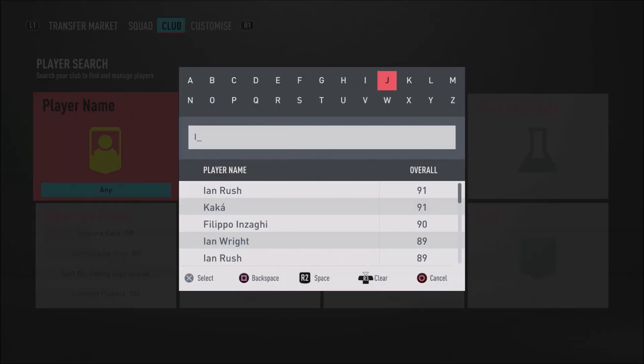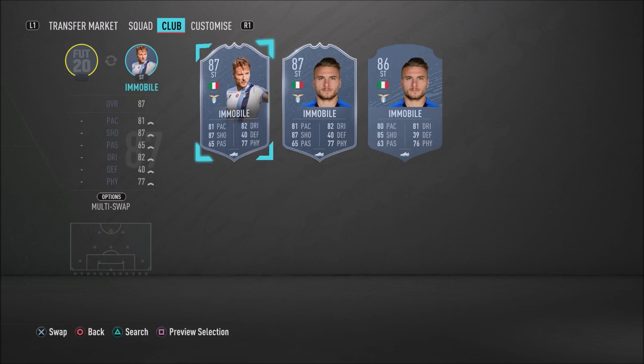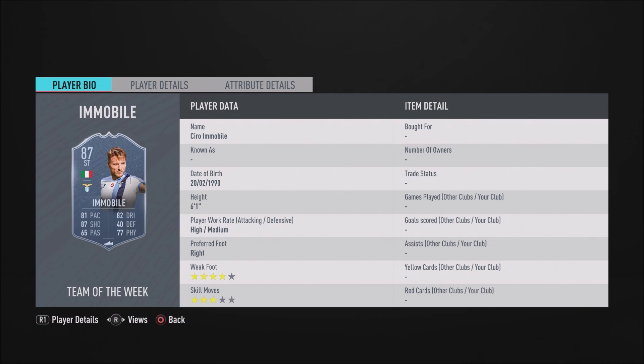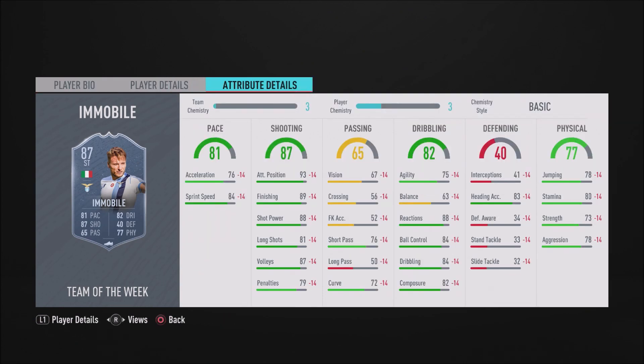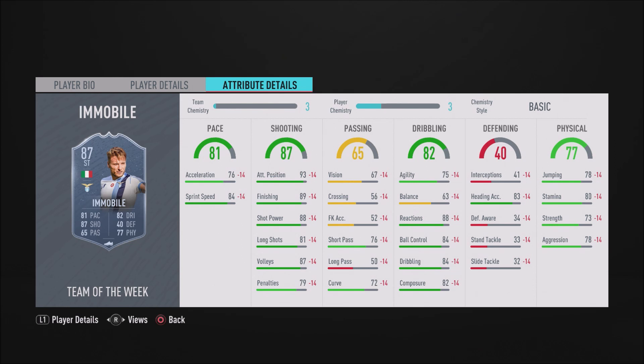In that striker position, we do have a beastly in-form in the new Team of the Week. He's 87-rated and he goes by the name of Ciro Immobile. This guy's absolutely insane — he looks like an absolute beast. He's got 3-star skill, 4-star weak foot, and he's 6'1". He is so clinical in this game: 89 finishing, 81 long shots, 88 short power, 84 sprint speed and 76 acceleration. I highly recommend that you guys slap a Hunter card on him so his sprint speed and acceleration go up. His dribbling isn't too bad either — 84 ball control and 84 dribbling. I really do recommend you guys go ahead and pick up this in-form Immobile.